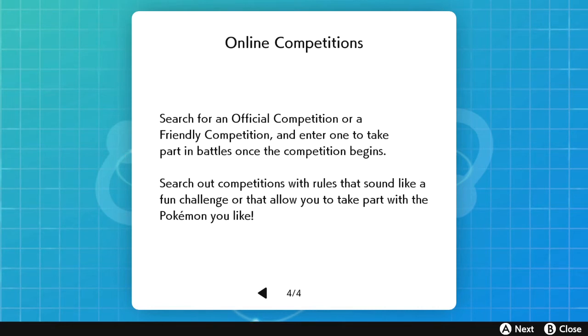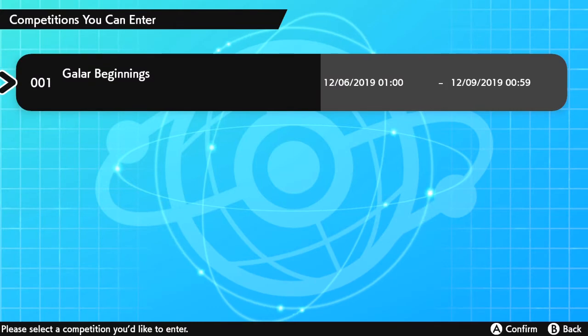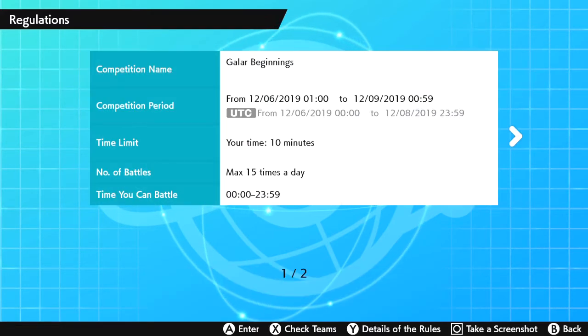Friendly Competitions are held by players themselves — casual battles where players come together and battle one another. Once the competition begins, search out competitions with rules that sound like a fun challenge or that allow you to take part with the Pokemon you like. In the Online Competition menu, you'll see 'Search for Official Competitions' with a yellow bar saying 'accepting entries' — that's how we sign up for Galar Beginnings.